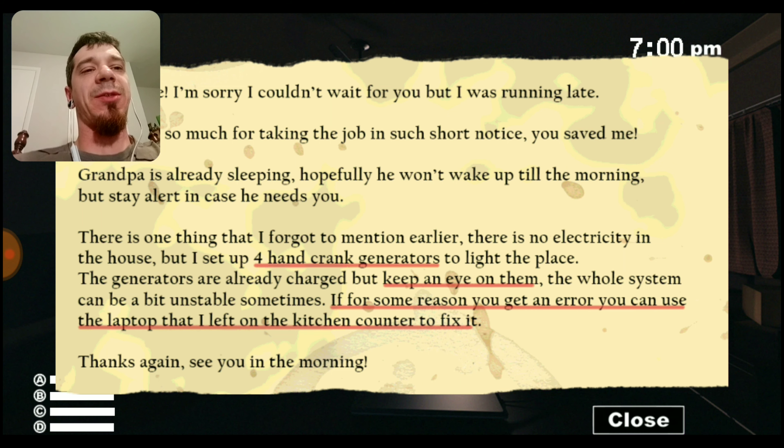I'm sorry I couldn't wait for you but I'm running late. Thank you so much for taking the job on such short notice — you saved me. Grandpa's already sleeping, hopefully he won't wake up till the morning, but stay alert — Casey needs you. There's one thing I forgot to mention: there's no electricity in the house, but I've set up four hand-cranked generators to light the place. The generators are already charged but keep an eye on them — the whole system can be a bit unstable. If you get an error, you can use the laptop I left on the kitchen counter to fix it. Thanks again, see you in the morning.